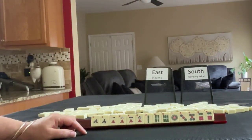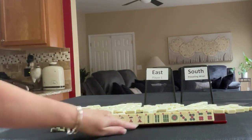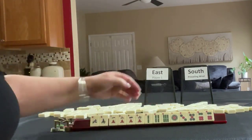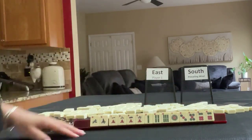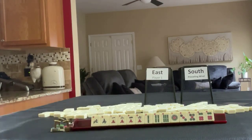We have mixed suits: North, South, one, two, four, six in cracks; two, four, six in bams; one, three, five, six in dots. If these were your tiles, what would you focus on and what would be your first pass?